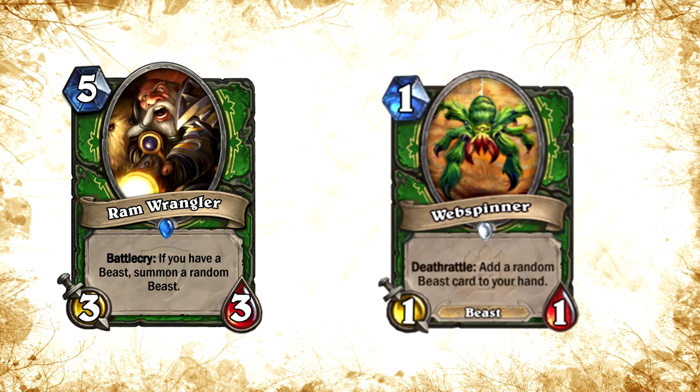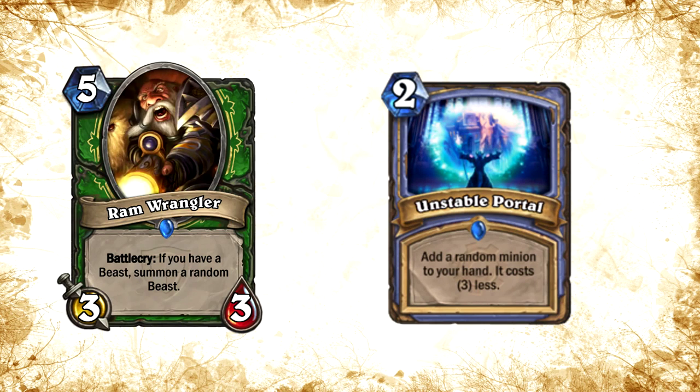We have to clarify something on the card — it says 'summon a random beast.' I'm gonna go ahead and assume that it means collectible beasts only, simply because we have Web Spinner, which also gives you a random beast in your hand, and that does not include uncollectible beasts such as the Hyenas that can summon from Savannah Highmane, or snakes that can come from Snake Trap. Unstable Portal is also the same — it doesn't give you minions that are uncollectible. So we're gonna assume it can give you one of the collectible beasts.